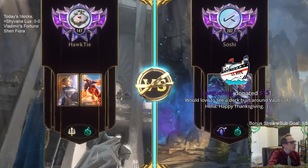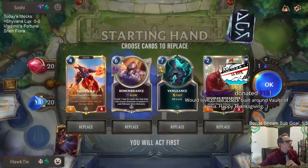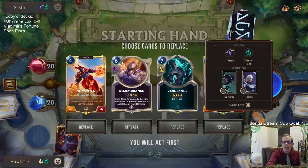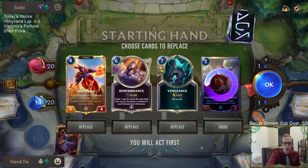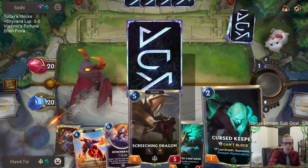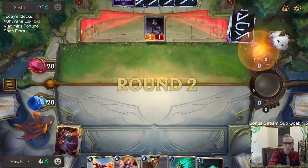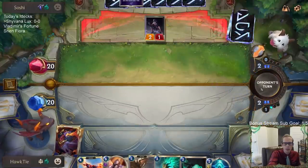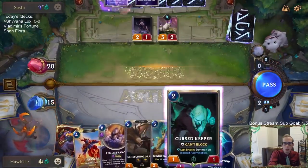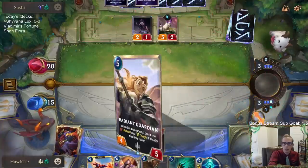Got a donation — building a deck around Vaults of Helia, will do! Thanks so much for that donation deck, I really appreciate it. For this game against Diana Nocturne, vengeance is a little slow so we'll mulligan vengeance and egghead researcher. The plan is turn three remembrance, turn four Shivana, turn five screeching dragon — good turns three, four, five. We could also just do curse keeper into blighted caretaker since they have two things to challenge.